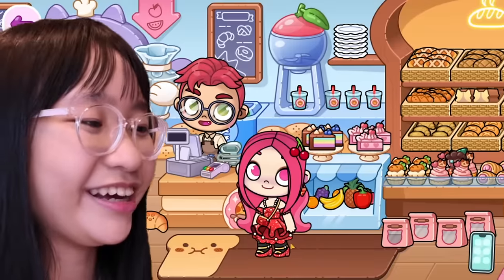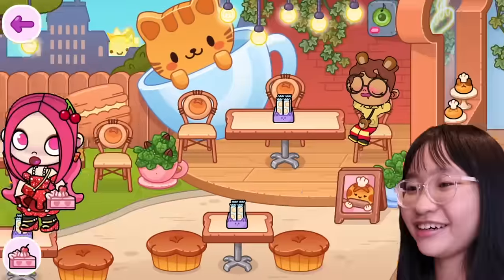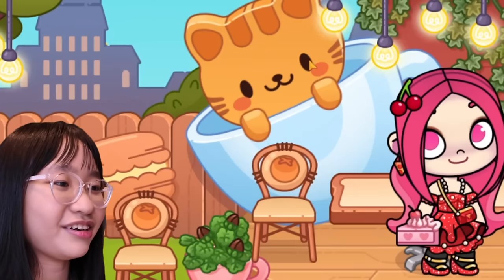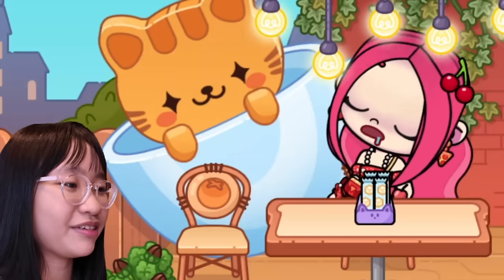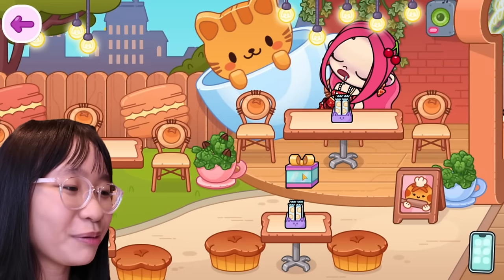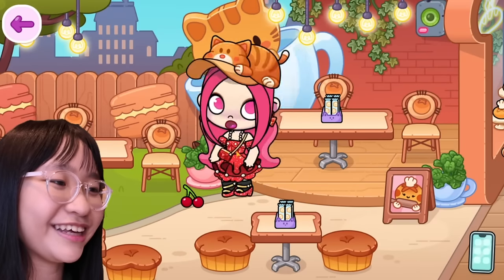So Cherry is gonna sit here. Oh, you see this cat? The cat wants to eat that cake. So let's make Cherry sit down and we're gonna make her fall asleep. You see the cat? The cat stole Cherry's cake. And it gives me a present! See what's inside? We have a cap. So you wear this. Yay.